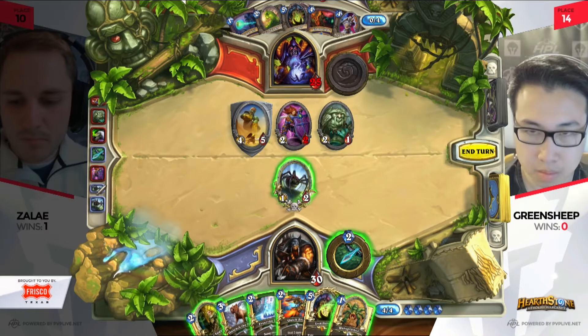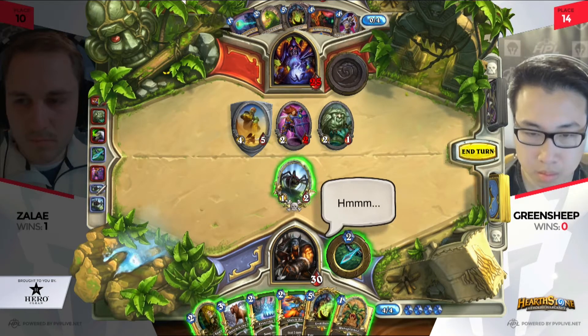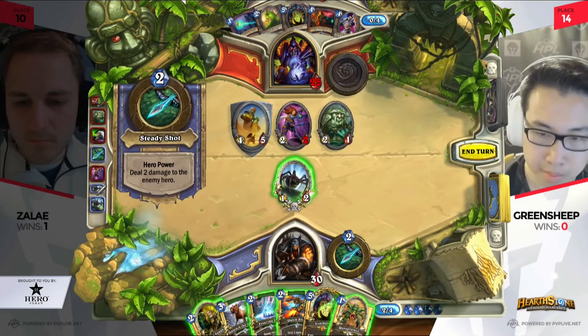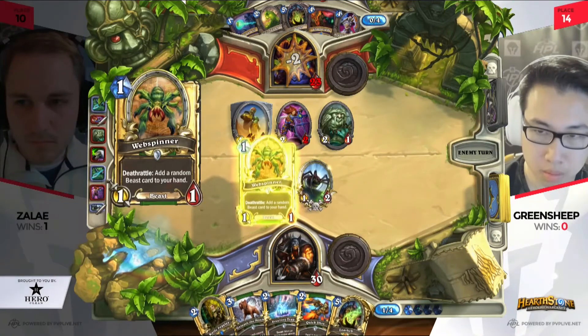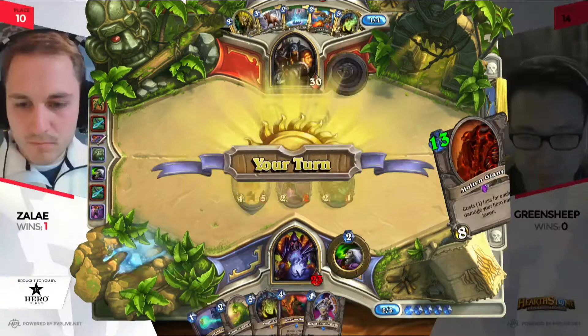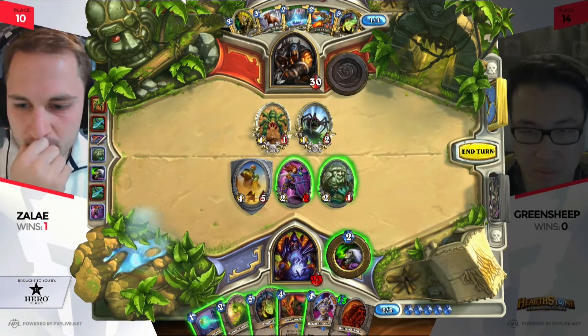Now that we've seen the Web Spinner, the Lotha, and the Freezing Trap, this is actually more of a mid-range version that Green Sheep is playing. So the patience here is actually probably pretty vital to his strategy. He's probably going to take it a little bit slower because he has stuff like Savannah Highmane in his deck — he has some top-end to really get into. He has some really good turns next turn: Unleash the Hounds plus Knife Juggler or Lotha, whichever one he wants. He goes with Web Spinner, getting two more points of damage. Now Zelay, once again, has a pretty heavy initiative on board.